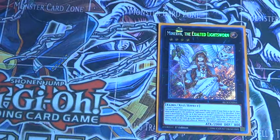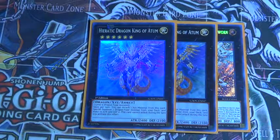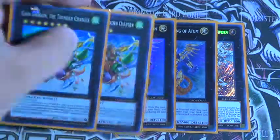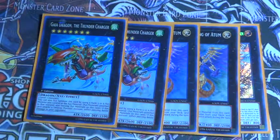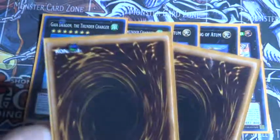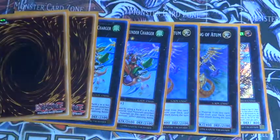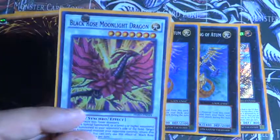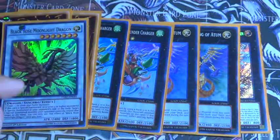For the Extra Deck: Minerva, Hieratic Dragon King of Atum — because I can make it with Gaia, just in case. These are supposed to be Michael but I do not have any besides trading my Chaos Raiden back about a year and a half ago, so I don't have any Michaels. And then 1 Black Rose Moonlight Dragon because I still love this card a lot — it still puts in work.